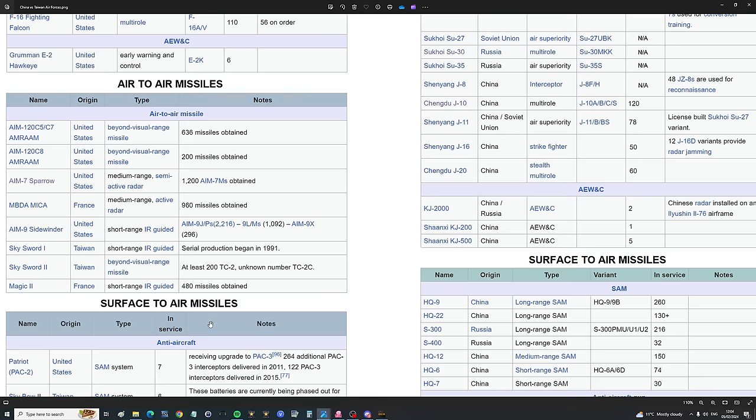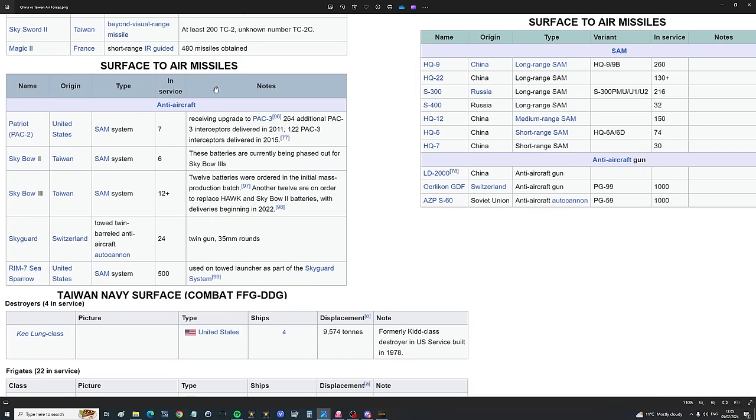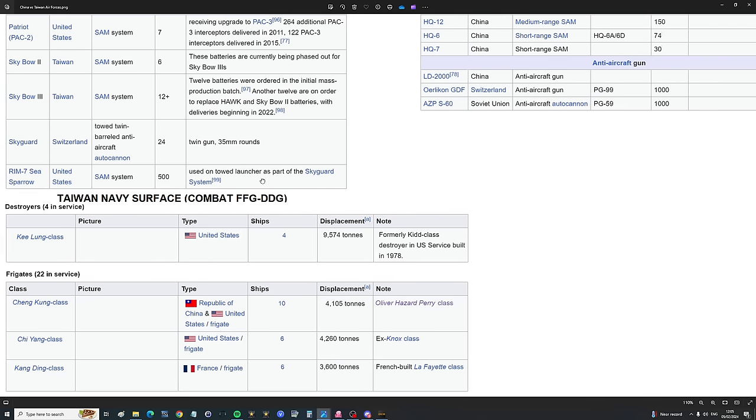For surface-to-air missiles, Taiwan has seven Patriot systems — PAC-2 and PAC-3 — indigenous Sky Bow 2 and 3 (6 Sky Bow 2, over 12 Sky Bow 3), guided triple-A with 24 Sky Guard sets, and 500 RIM-7 Sea Sparrow missiles converted for ground-to-air use. For the navy, we're only interested in guided frigates and destroyers.